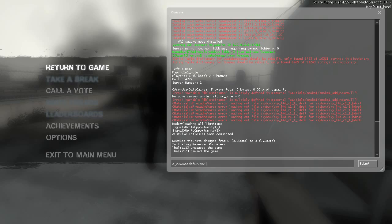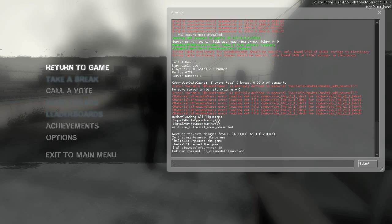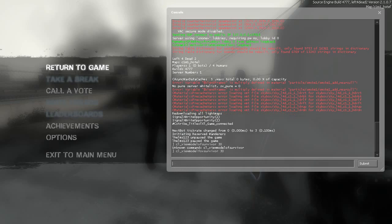Now this is personal preference, but I prefer 60. I think the default is 30 — let me check. Actually, it's 'viewmodel FOV survivor' — let me try that one more time. It's viewmodel underscore FOV underscore survivor. I think the default is 30, so let's check that out.